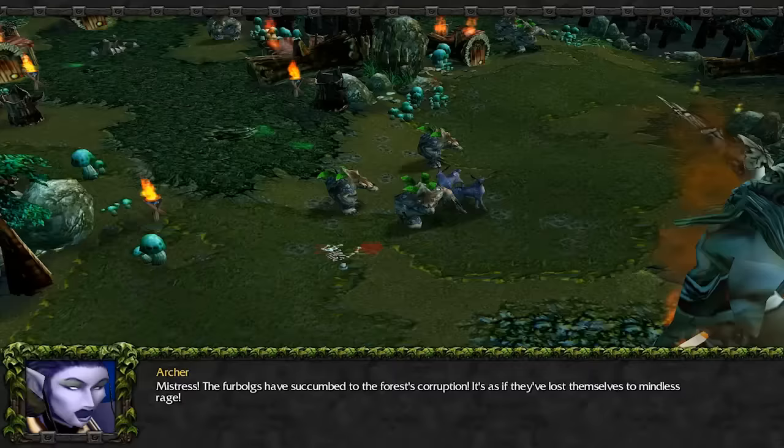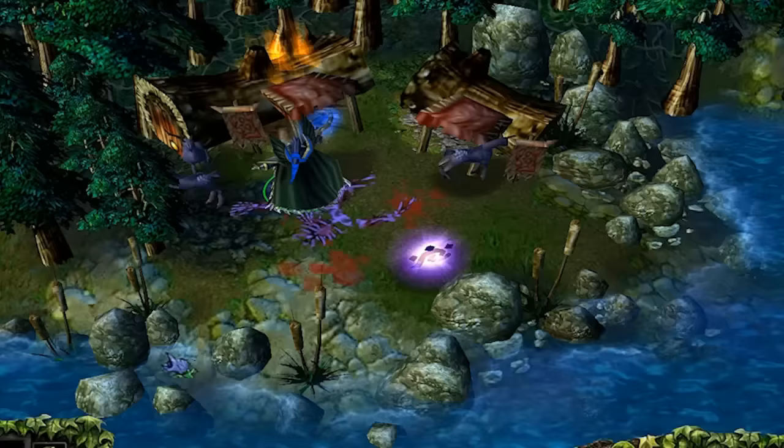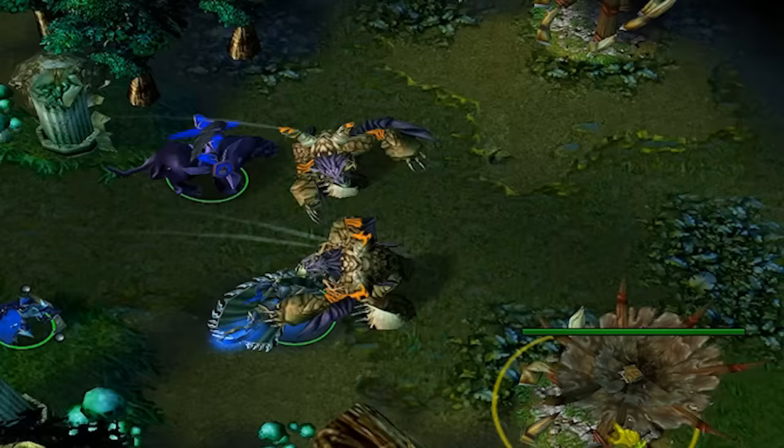I feel like a jerk whenever I get this easter egg. Here he is, a lone firbolg who's built a house away from everyone just so he can be alone, and possibly to avoid the encroaching corruption of the forests, raising stags peacefully — and an idle warden appears out of nowhere and butchers him. I guess he shouldn't have set out that Rune of Mana. I blame the Rune of Mana. There are quite a few unused triggers in this scenario.